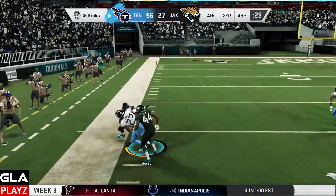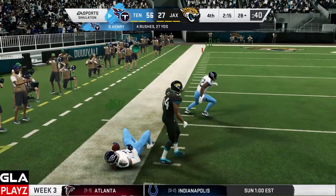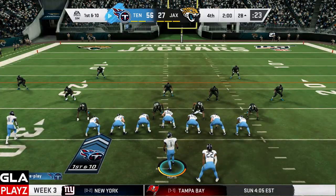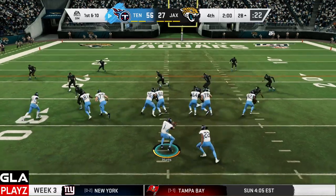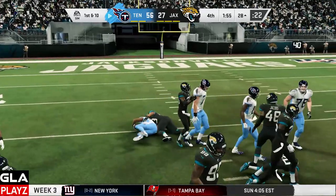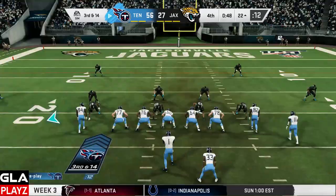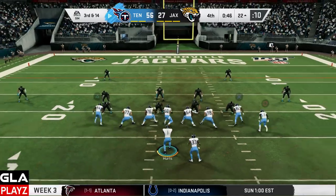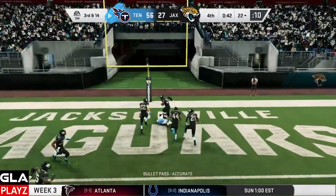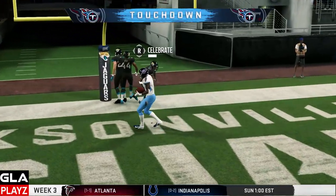First and 10 now at the 28 yard line, only two minutes left in the game. I'm going to run the ball with Derrick Henry — Henry with the stiff arm, he's still going — that's going to be a first down. Third and 14 now for the Titans. I've got AJ Brown wide open and that's going to be a touchdown! That's going to give Jalen eight passing touchdowns in the game.